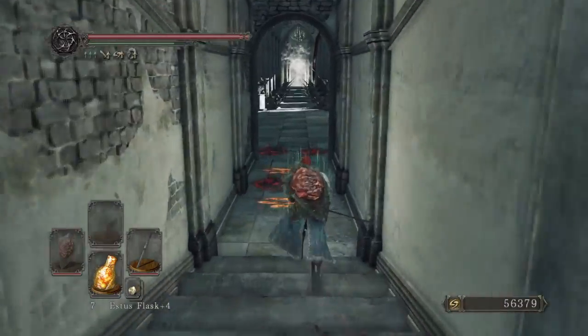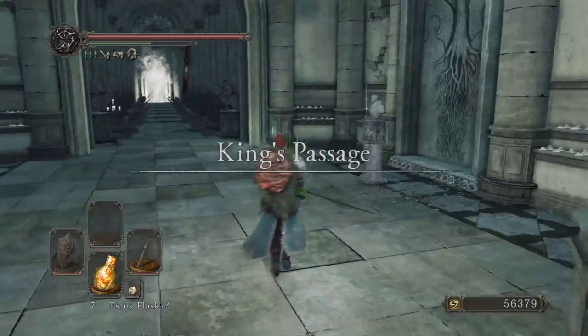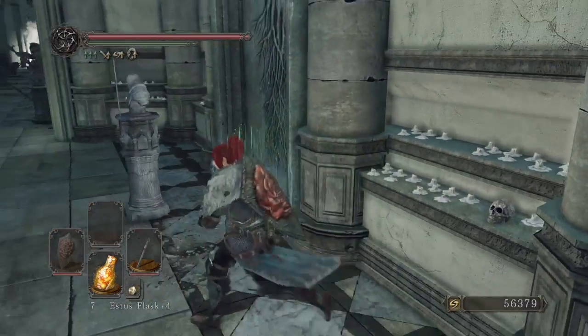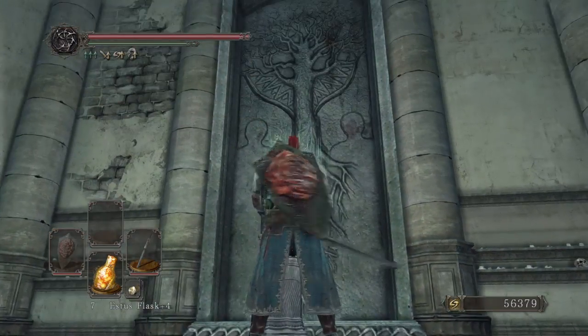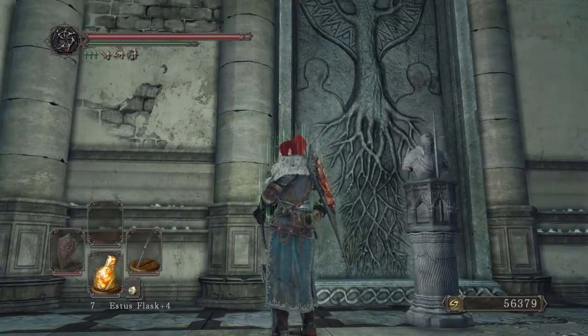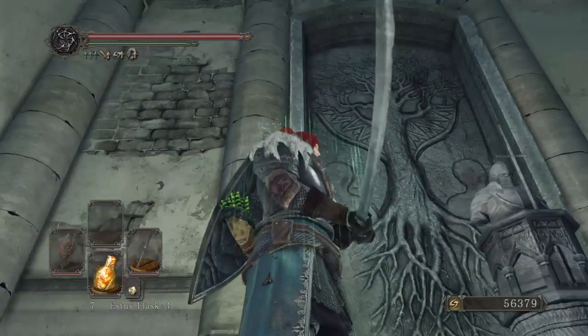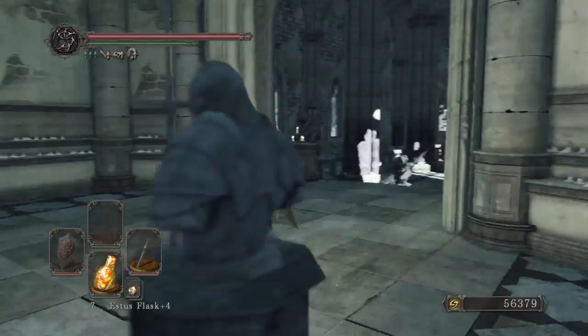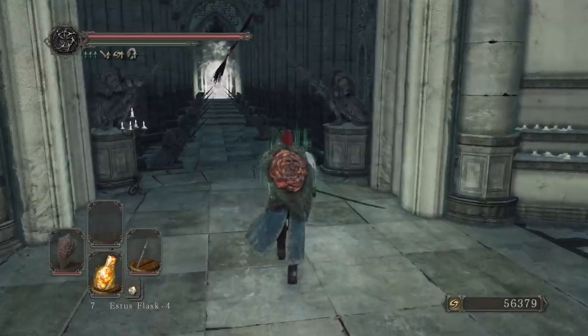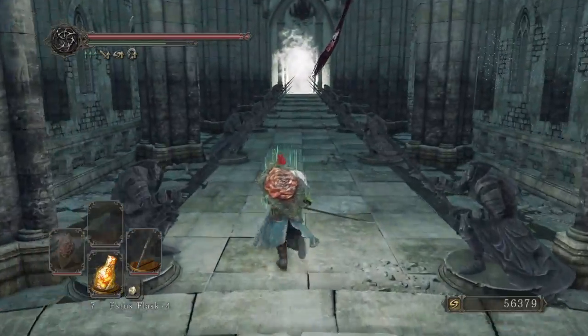King's Passage. Yeah, just a strange item sitting here — a luring skull. When I first saw this tree, I thought they were trying to make a reference to Dark Souls 1 and the Bed of Chaos. As a matter of fact, we will see a reference to the Bed of Chaos later in the game.